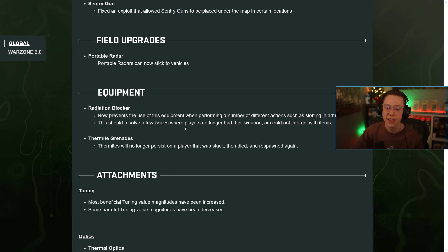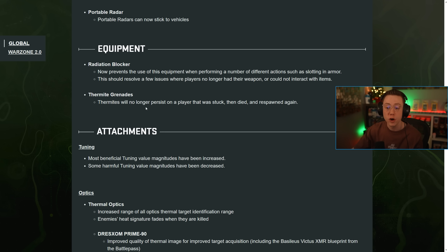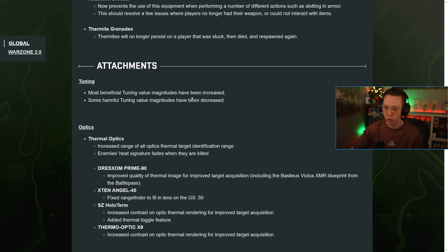For field upgrades: the portable radar can now stick to vehicles, giving you a mini UAV effect. The radiation blocker now prevents equipment use to avoid interaction blocking issues. Thermites no longer persist on a player who was stuck and then died and respawned — so no more perpetual burn state. For attachment tuning, most beneficial tuning value magnitudes have been increased and some harmful tuning magnitudes decreased, so it'll hurt your guns a little bit less.